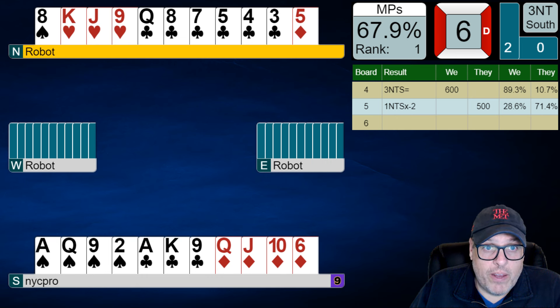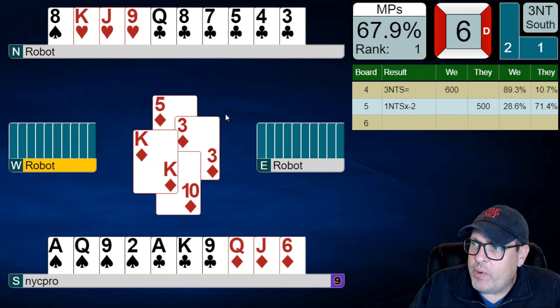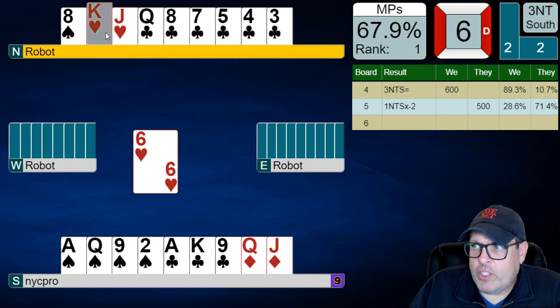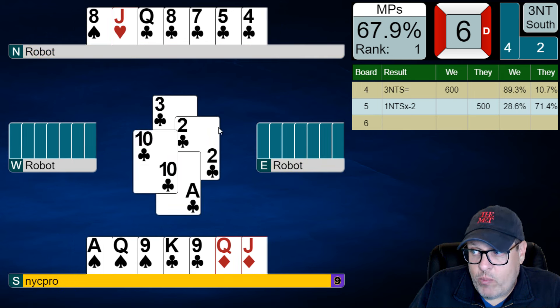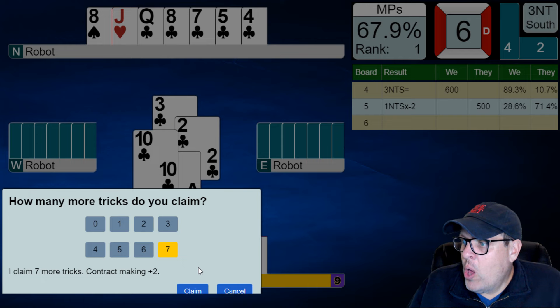Now I could go ahead and start ripping off clubs and maybe have a play for even more extra tricks. We have two in the bank — if we take six clubs that's eight, the ace of spades is nine, king of hearts is ten. I'm going to play diamond now, hoping they crash their honors together. They return a club — thank you, Mr. Robot! They just hooked us up with our tricks. We will now hope the clubs are breaking 3-1 at worst. Game over, folks. I get to play the queen-jack of diamonds, pitch away a heart. The rest is history.